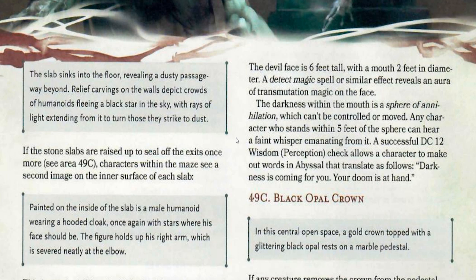Any character who stands within five feet of the sphere can hear a faint whisper emanating from it. A successful DC 12 Wisdom perception check allows a character to make out the words in Abyssal, which translate to: 'Darkness is coming for you. Your doom is at hand.' This could also be a clue to getting out of this room, which I'll explain later on.